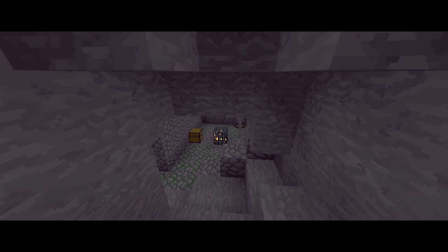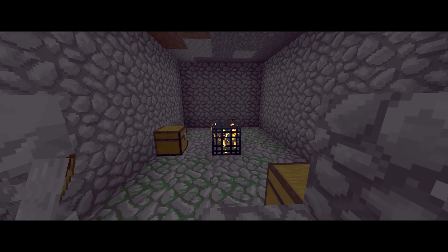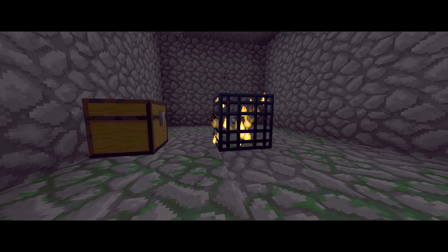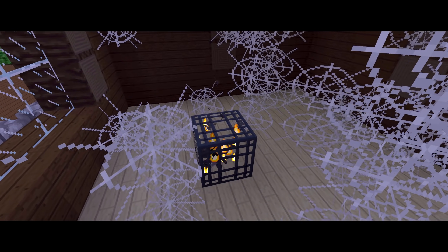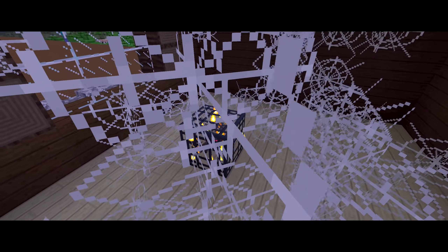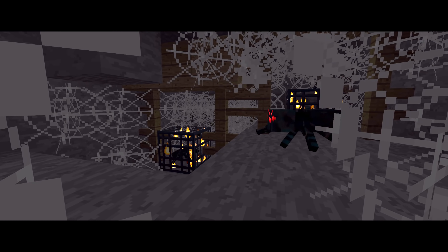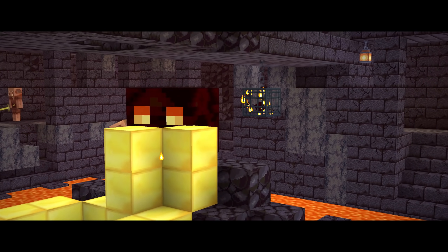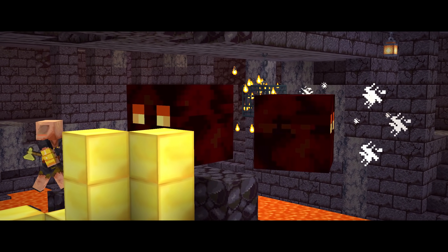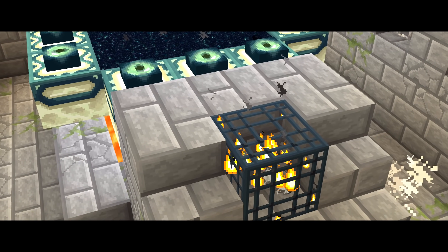Within survival Minecraft, there only exist seven spawner cages that are supposed to naturally generate. Zombie and skeleton spawners, which are unique to classic dungeons; spider spawners, which appear in classic dungeons and within woodland mansions; cave spider spawners, which are unique to mine shafts; blaze spawners, unique to nether fortresses; magma cube spawners, unique to bastion remnants; and silverfish spawners, unique to the end portal room.